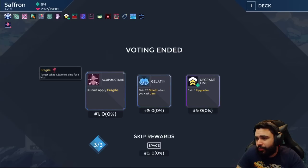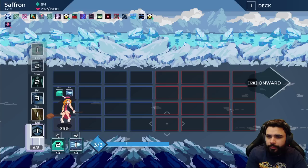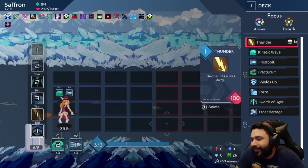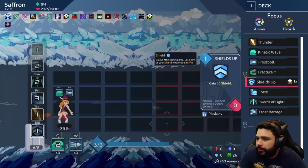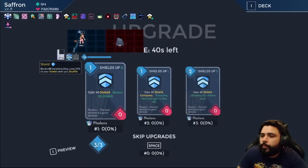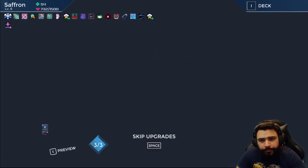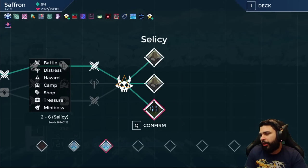Kunai applies Fragile — really cool! Let's get the upgrade. Reflect forever — that's hilarious. Since we went greedy, let's get Shield Up. Double cast is amazing, Shield Up is amazing, and I love Consume but not on my Shield. Maybe one more ice card and I'll be done with ice. There are still some Hearth cards we're looking for.